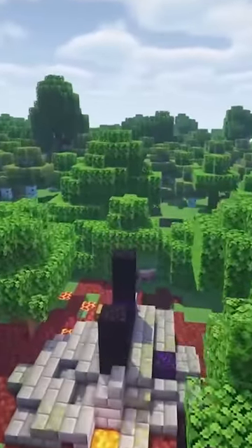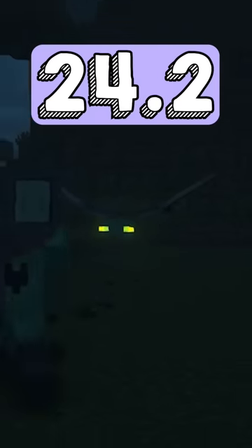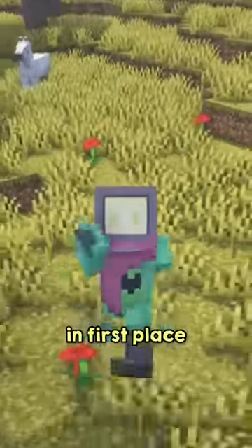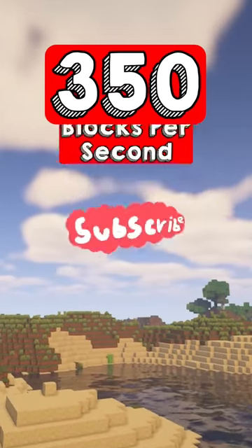Second place might seem a bit surprising — it's the phantom, who moves slightly faster than the ender dragon at 24.2 blocks per second. And finally, in first place, we have the magma slime. At its max size, it can move at a speed of 350 blocks per second.